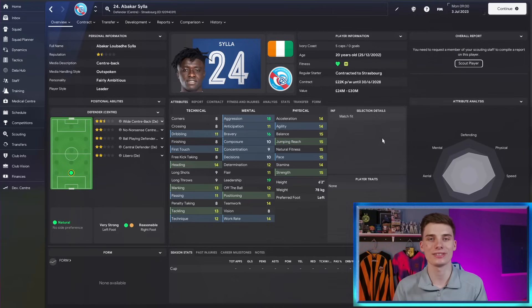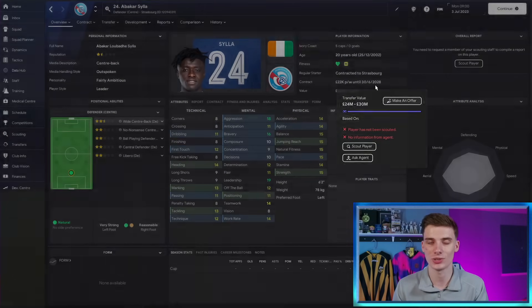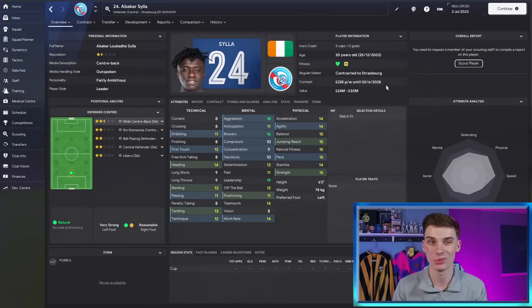The most expensive player in this list is one I've had plenty of experience with, and he's actually one of the younger ones. This is Abakar Silla, the 20-year-old Ivorian international playing for Strasbourg, who you can usually pick up on a free at the end of his contract in 2028 — but a lot of you won't want to wait that long. If you're a top-level team, keep a scout on him and within a couple of years you'll be able to get an absolute bargain. Even if he is 30 million, he'll still be worth the money. He gets game time right away and begins to develop — and physically, even though he hasn't got one standout attribute just yet, he's really well balanced and within a few years all of those attributes will be through the roof.